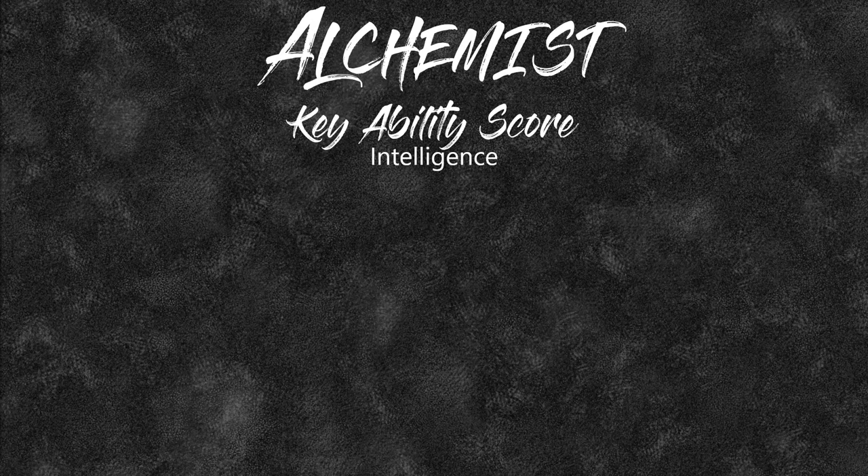The Alchemist's key ability score is intelligence. This is going to basically determine your class DC. The class DC helps with a lot of different things — for your medic uses, healing is normally wisdom-based, but if you have higher crafting from being a high-intelligence character, you can use intelligence for that. Poisoners also use a much higher DC based off their intelligence, so they can hit creatures with a higher DC than standard weaker poisoning.